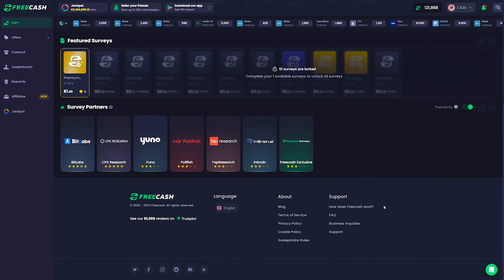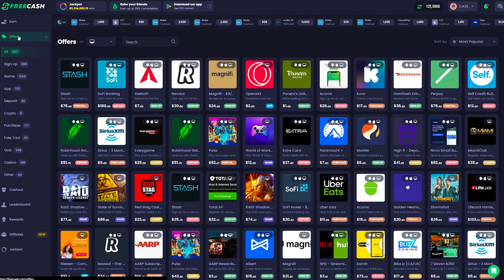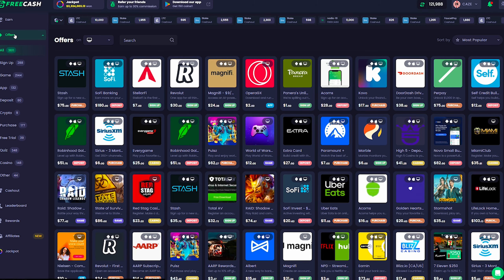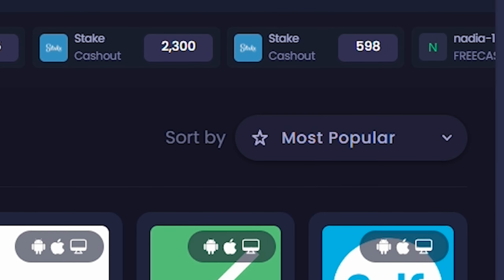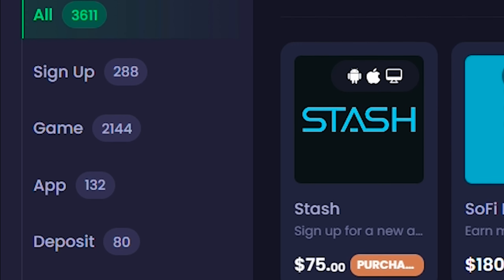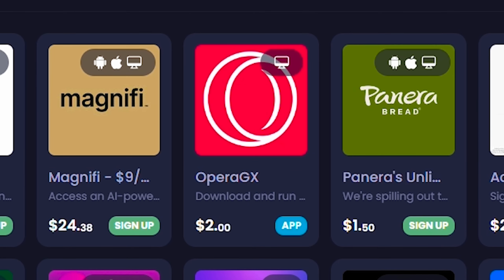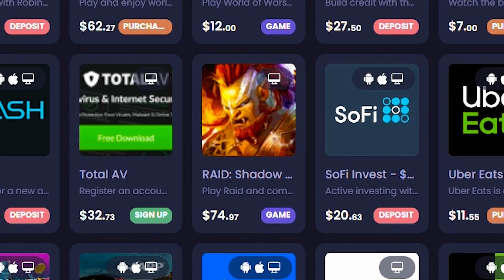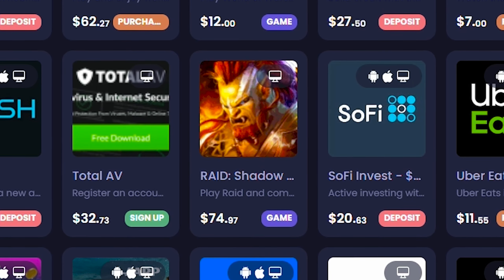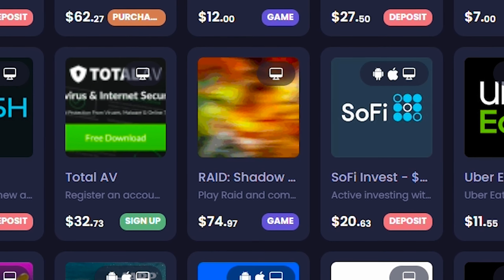These aren't the only tasks on the site. If you come over to the offers tab, it's going to load in every single one of the 3,611 offers they have available for me. The offers can differ depending on your region, so do keep that in mind. Besides surveys, there's a whole different load of stuff you can do — like download and test run apps and games, sign up for things to earn coins, do free trials, take quizzes, a whole load of stuff. Fair warning to those of you who see games that pay really well as long as you play them to a certain level — unfortunately, these can fail to track your progress, and I personally have never been able to get one of these to work.